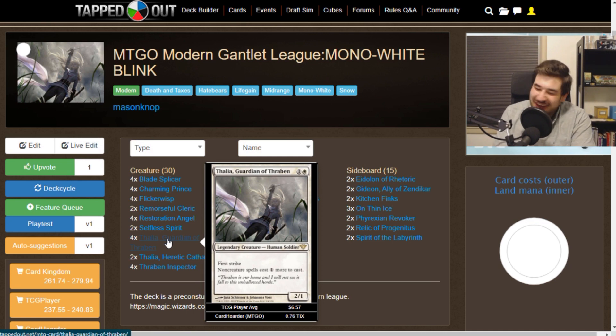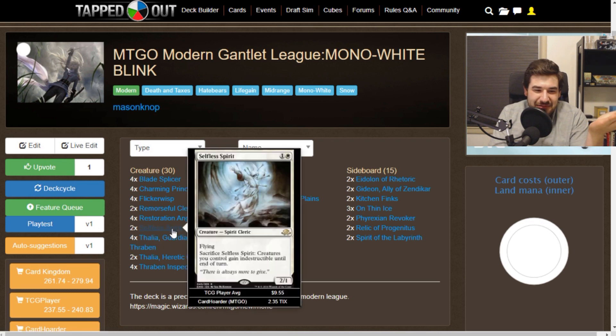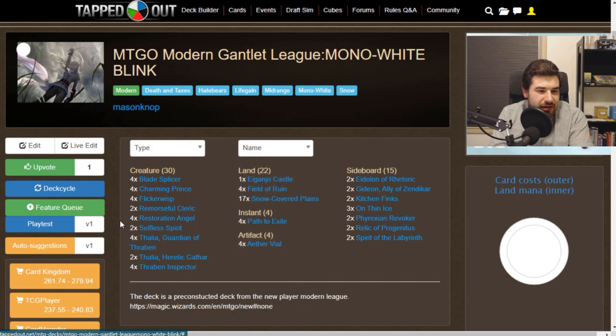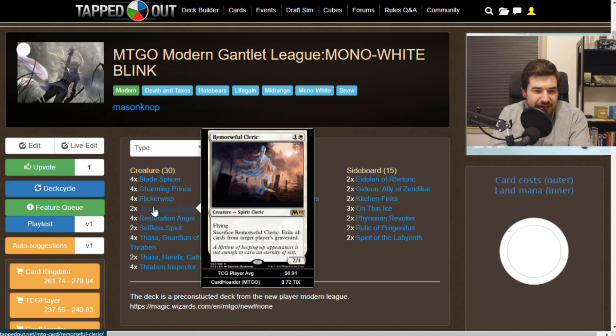I know that we can't, but we should have a Thalia in Pauper. Or if not that Thalia, then what about a Selfless Spirit as a wrath-spell protection creature? We can sacrifice this and give all of our creatures indestructible for the turn. We also have Remorseful Cleric, which is similar, but instead it exiles all of the cards in the graveyards.